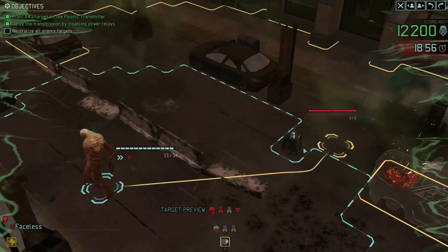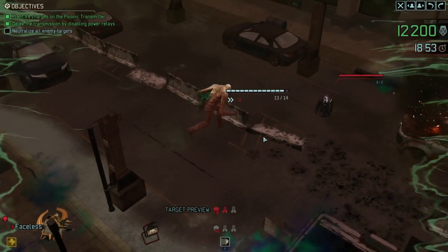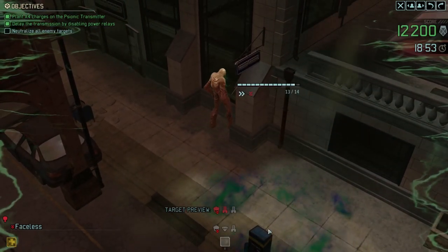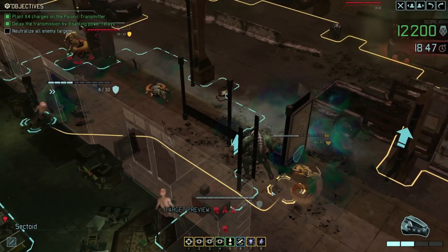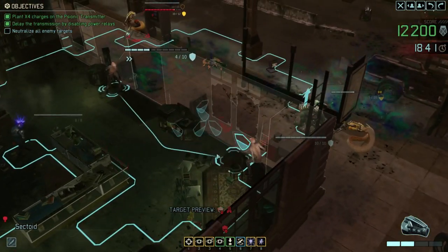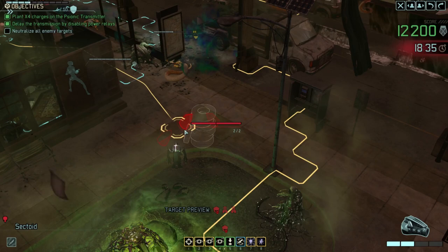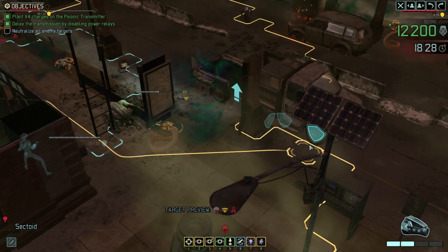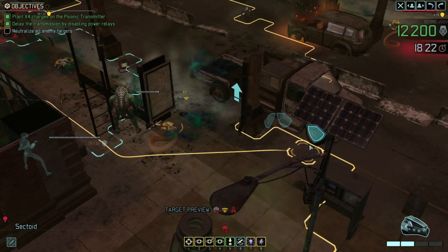That car is about to explode so I'm not going to send my faceless there - I'll run him over to here instead. Hopefully he's going to be in a position where he can head over and either attack this viper down here by the car that's going to explode, or he can run over and attack these enemies over here when we need to deal with them. I've got a sectoid left who can't really go out of the door because there's poison everywhere and he doesn't have enough health to not die from all of that.